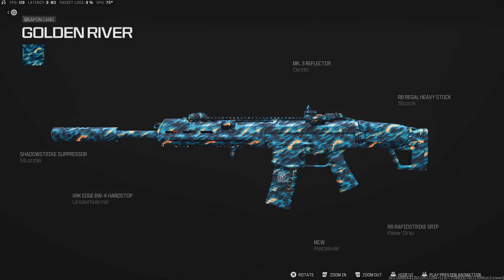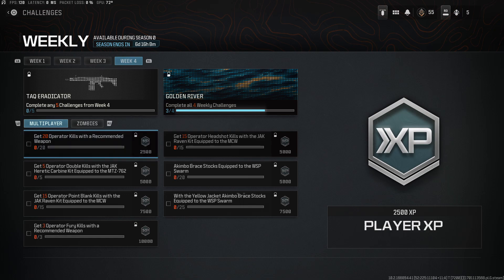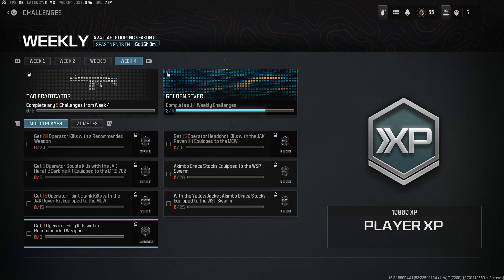You can also unlock the Golden River Camouflage, which is pretty cool because it's animated — so you're actually going to kill two birds with one stone here by doing all these weekly challenges. For multiplayer, you have to get 20 operator kills with the recommended weapon — super easy. Then you have double kills with the carbine kit for the MTZ 762. Then we have point blank kills with the Raven kit for the MCW, that's the one from Week 1. Then we have three operator fury kills with the recommended weapon. I think every single weapon right now is recommended, so get a couple of fury kills. A fury kill is four kills within about two to three seconds of each other, so hardcore Rust is a great place to get those done.